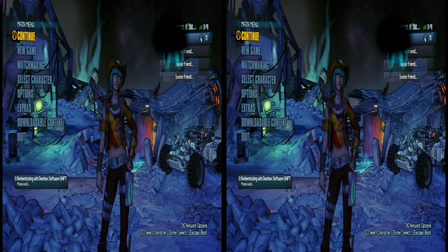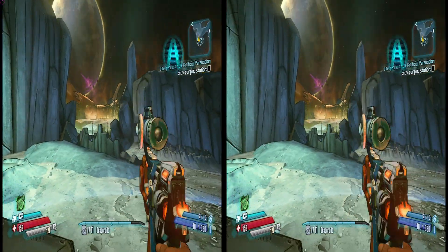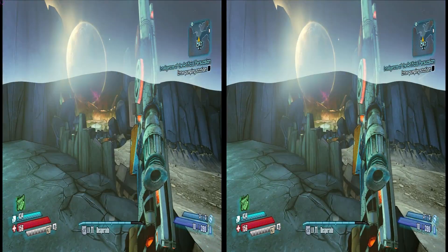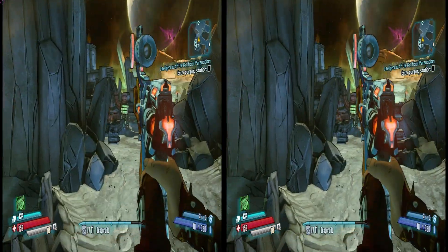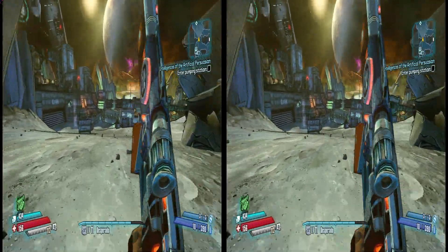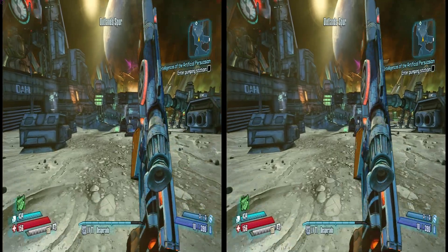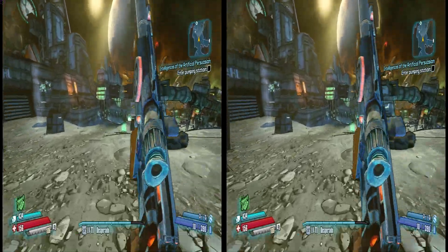After so many whispers and rumors about another Borderlands sequel, 2K Games has surprised us with what they call a pre-sequel. Borderlands the Pre-Sequel's events happen between Borderlands and Borderlands 2 and allow us to watch Handsome Jack's rise to power. We get a new set of Vault Hunters to select from, but for this review I'll be using the Lawbringer.